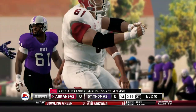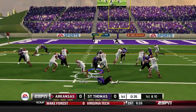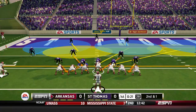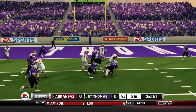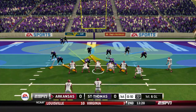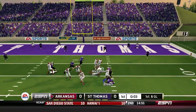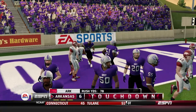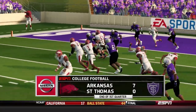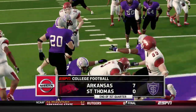Arkansas is back on the field. Miranda gets a reception up the middle for 27 yards — we got lucky forcing those early turnovers. Kyle Alexander picks up a first down, then hands off to Burke who cuts inside for a nine yard gain. Burke picks up the next first down himself. First and goal — Alexander scrambles in for the score. That's how the first quarter ends: defense has played admirably, but we really need the offense to step up.